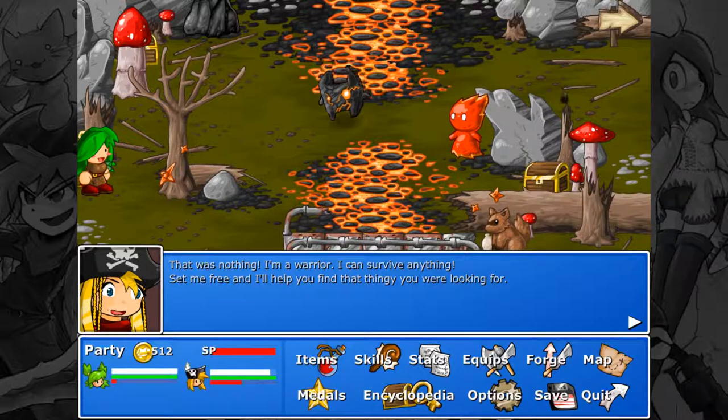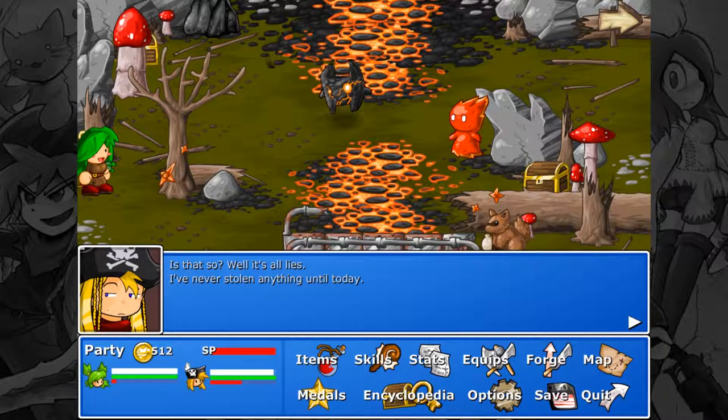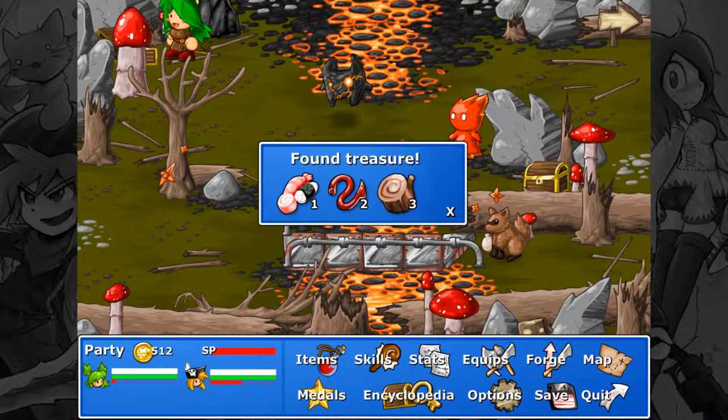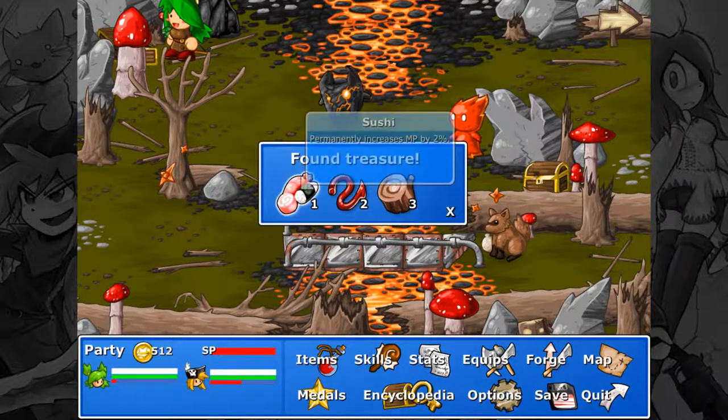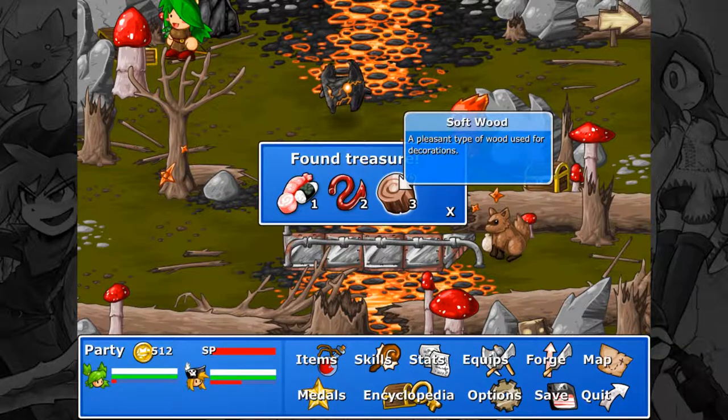Set me free and I'll help you find that thingy you were looking for. I don't trust you yet — you and your friends have quite the reputation as troublemakers. Is that so? Well, it's all lies. I've never stolen anything until today. Well, a thief and a liar. We got sushi, which increases maximum MP by 2%. Tentacles — ew, it's slimy and sticky — as well as soft wood.